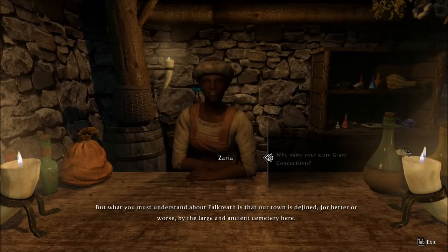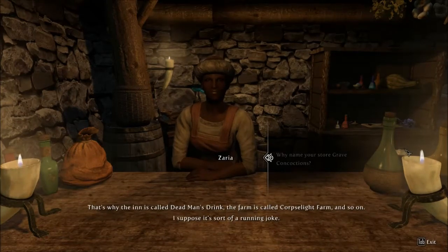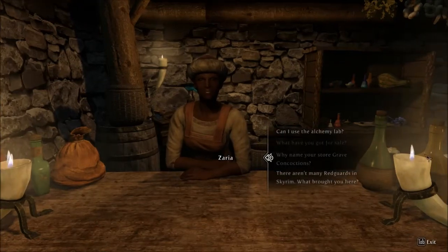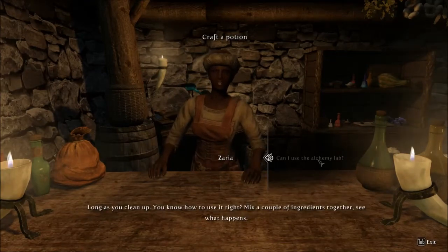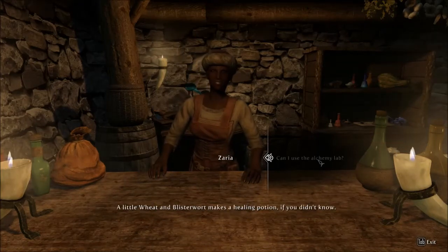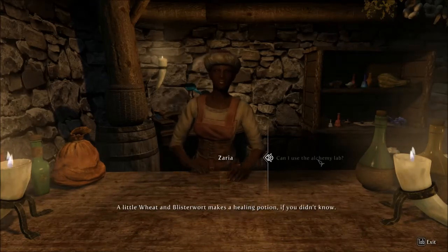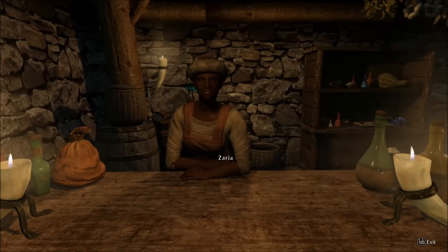Not exactly a name to bring comfort to the sick and ailing who come to buy a poultice or salve. But what you must understand about Falkreath is that our town is defined, for better or worse, by the large and ancient cemetery here. That's why the inn is called Dead Man's Drink, the farm is called Corpse Light Farm, and so on. I suppose it's sort of a running joke. May I use your alchemy lab? Long as you clean up — you know how to use it, right? Mix a couple of ingredients together and see what happens. A little wheat and blisterwort makes a healing potion, if you didn't know. We have plenty of ingredients for sale too.